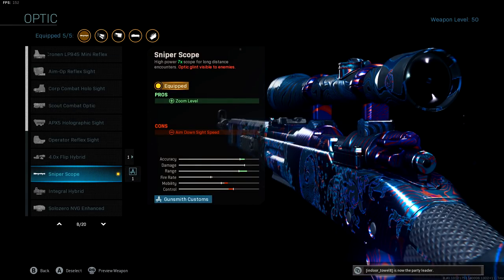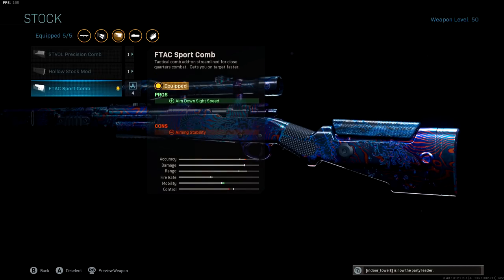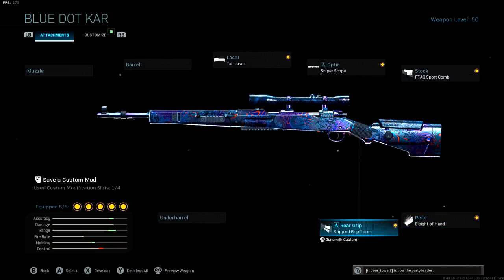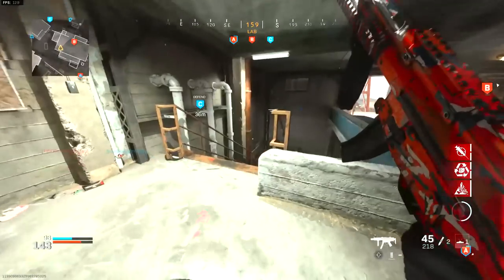I like to use the regular sniper scope. Some people prefer the variable one, but be aware that the variable scope zooms in slower than the regular sniper scope, so it doesn't really help in 6v6. The F-Tac Sport Comb stock gives more aim down sight speed. I like to use sleight of hand to be super aggressive — if not, you can use presence of mind to hold your breath longer. Lastly, the stippled grip tape for aim down sight speed and sprint-to-fire speed.